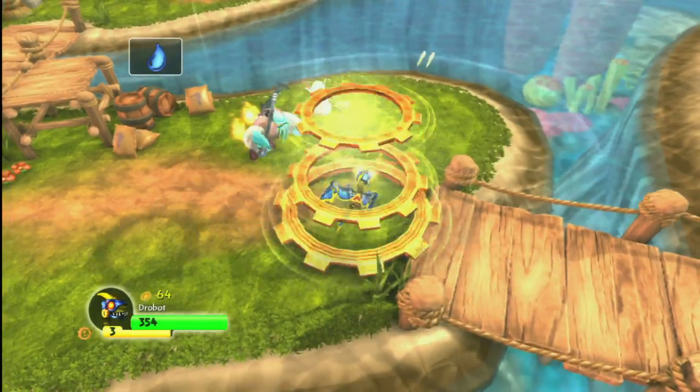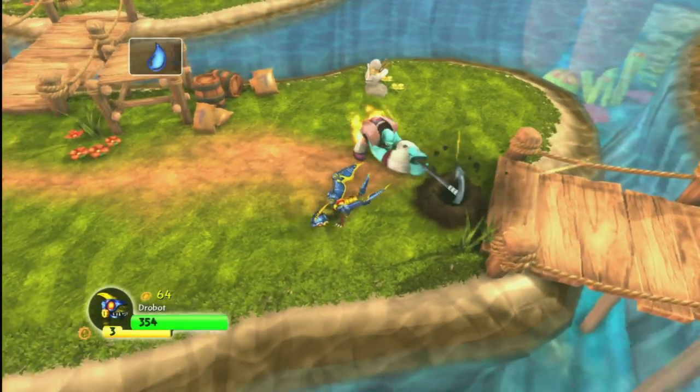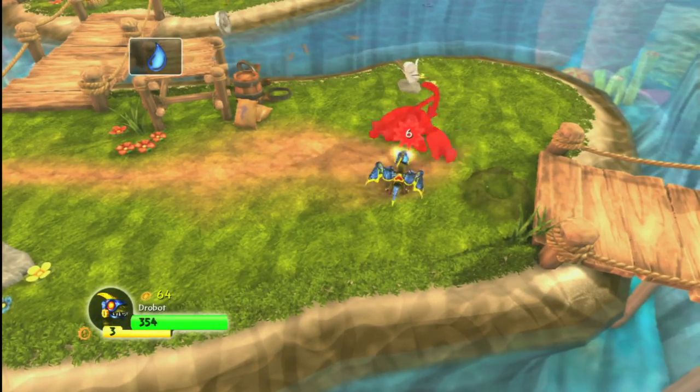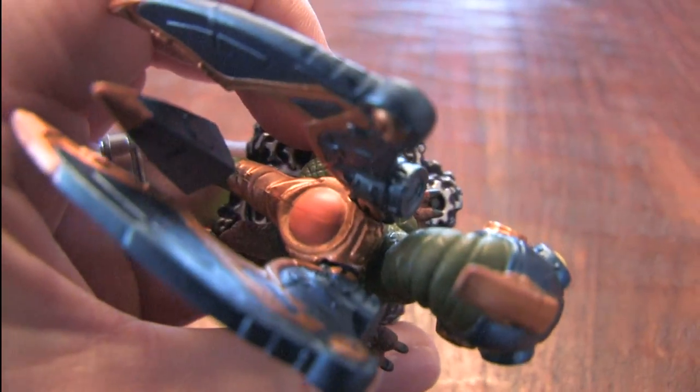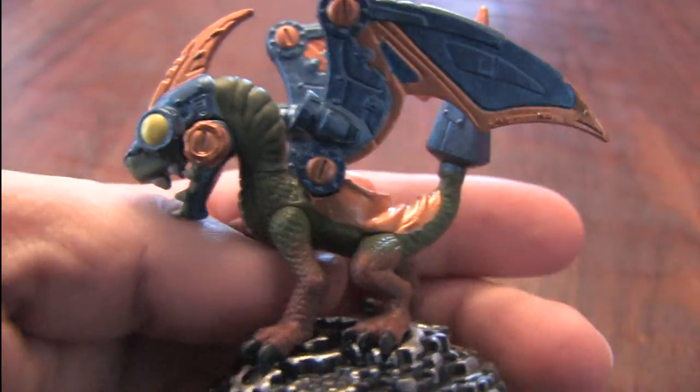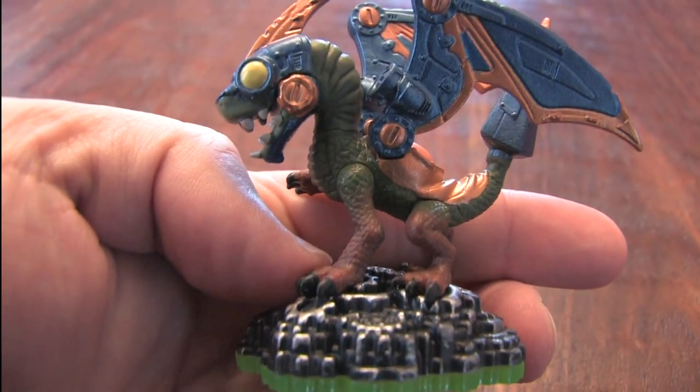It's Drobot, half dragon, half robot. He's a tech element Skylander and one of the more popular figures because he's cool — look at him. Part dragon, part robot, all awesome because he's got laser beams.